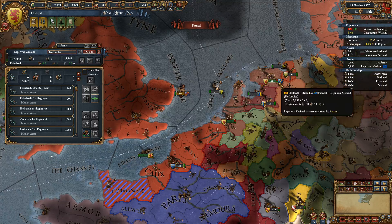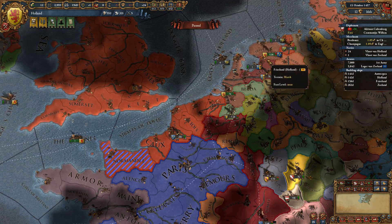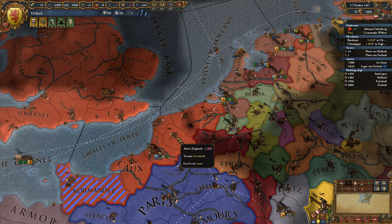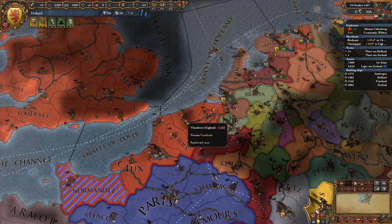So our troops, our Condottiere, are hiding in the corner, and apparently we need to get them to work to actually get future people to use our Condottiere.